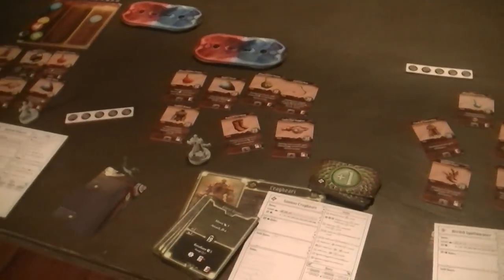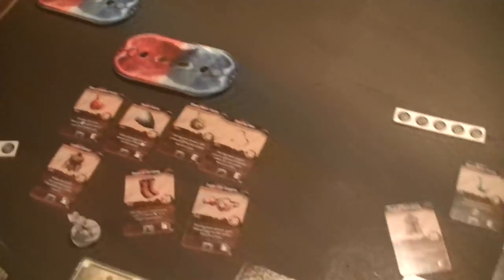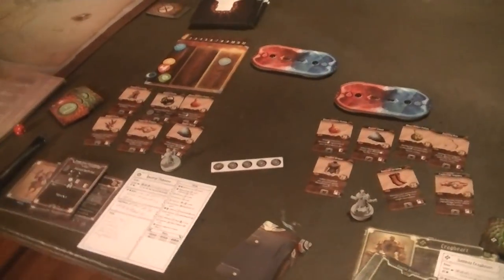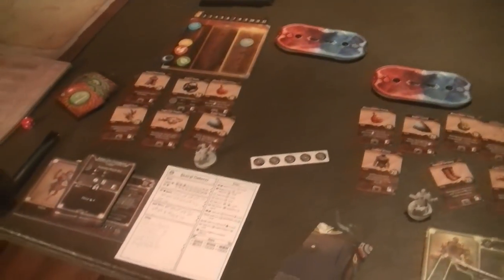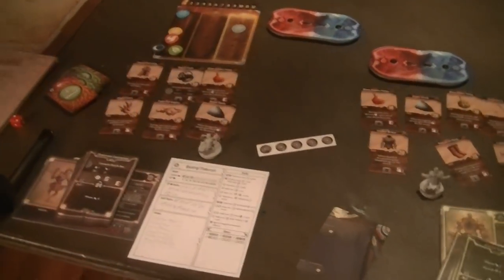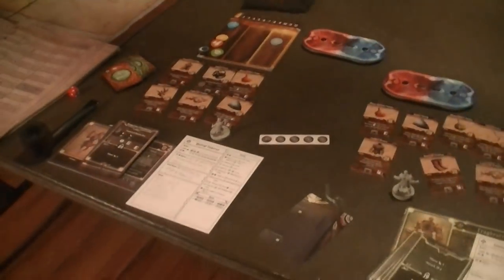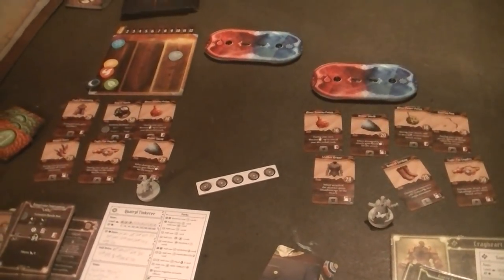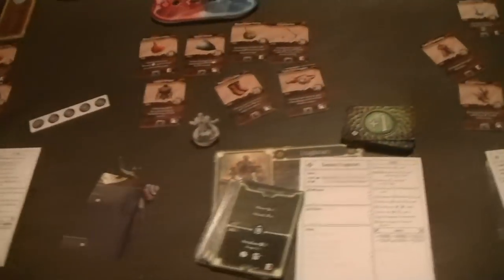I don't think there are any items I want particularly at this point. I've got room for another hand slot. I could take one of those melee weapons like the one that adds poison, but I don't melee much with him, and this did not add a melee action to my pile, so I'm going to hold off on that and just collect money.